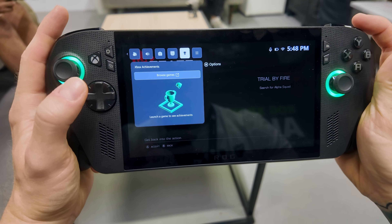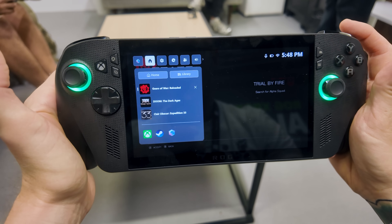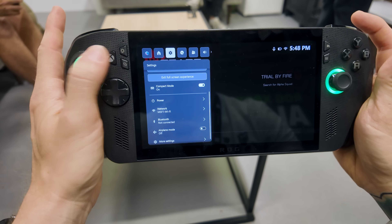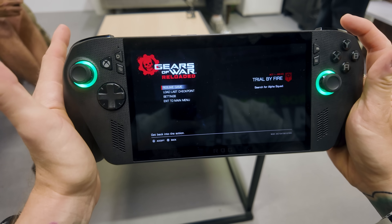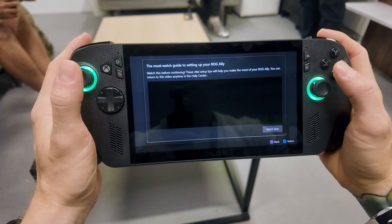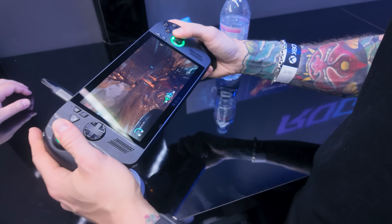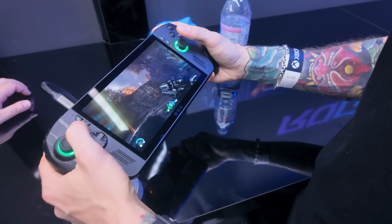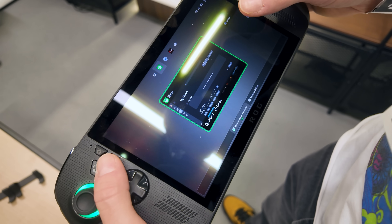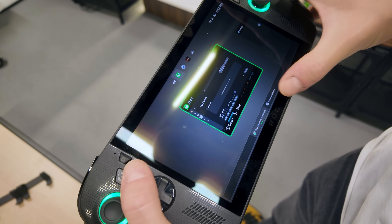There is now a new Xbox button. Press it once and it takes you into the Xbox section of the game bar. Press and hold is my favourite — that brings up basically an alt-tab carousel menu so you can scroll between currently open or recently opened applications. If you're in a game, instead of bringing up the keyboard and going alt-tab, or using Command Center's show desktop, you just press and hold the Xbox button, swipe or click, and go back to the previous screen. It's really cool and snappy.